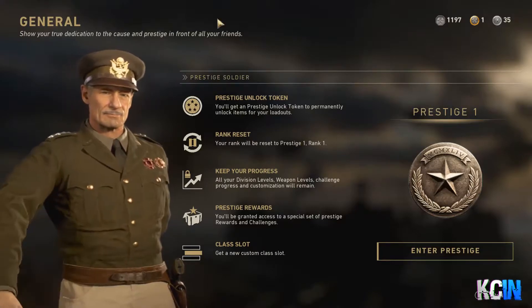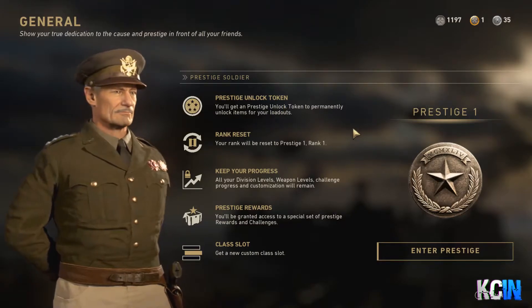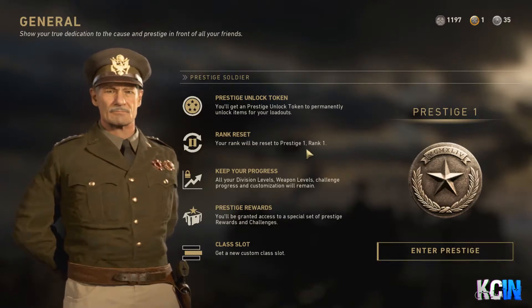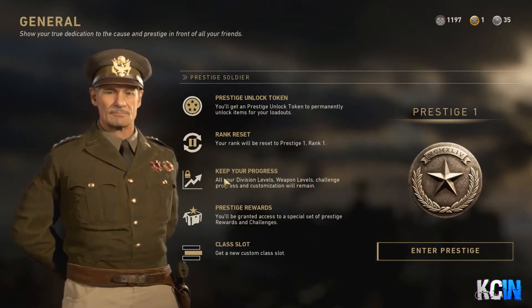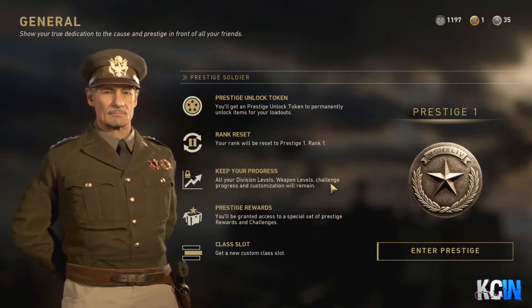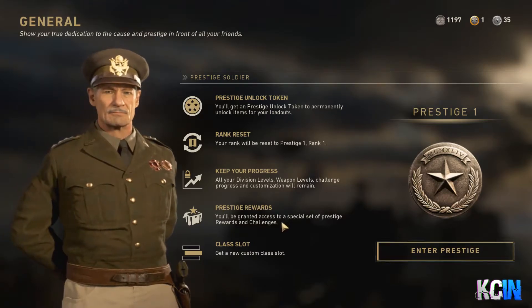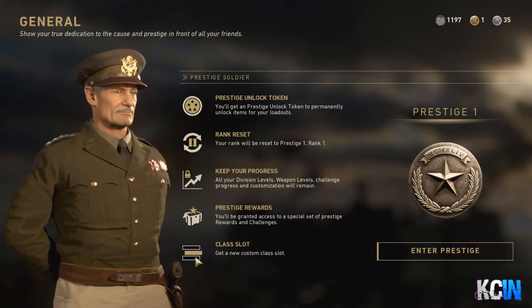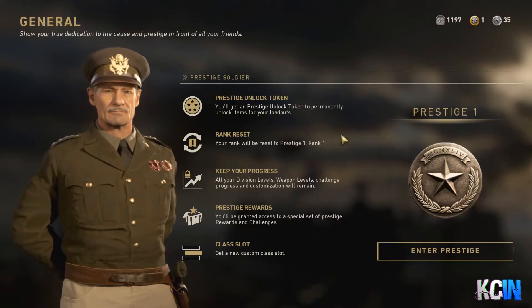So this is what it looks like when you can prestige. It says you get a prestige unlock token when you prestige, and it resets your rank to prestige one, level one. But you keep all your progress — your division levels, weapon levels, challenge progress, and customization will remain. The prestige rewards grant access to a special set of prestige rewards and challenges, and you also get a new class slot, which has been in every other Call of Duty.